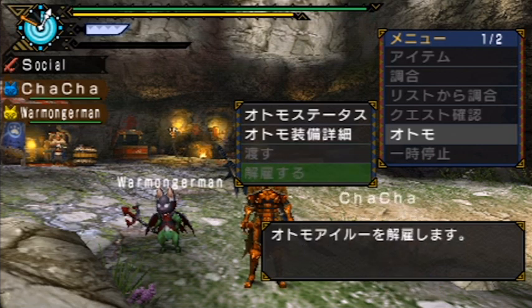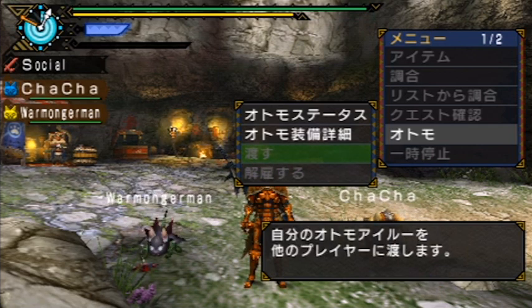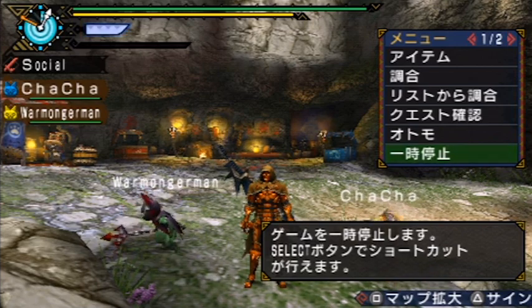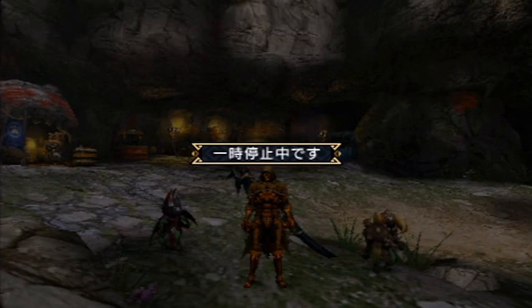The next two cat options can only be accessed outside of the actual quest, so we'll go through those later. The bottom option on this page is just pause — useful if you need to take a break in single player.